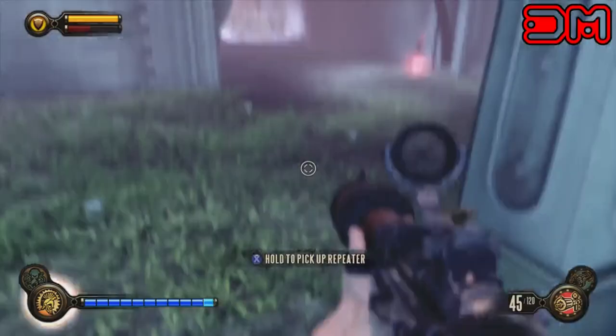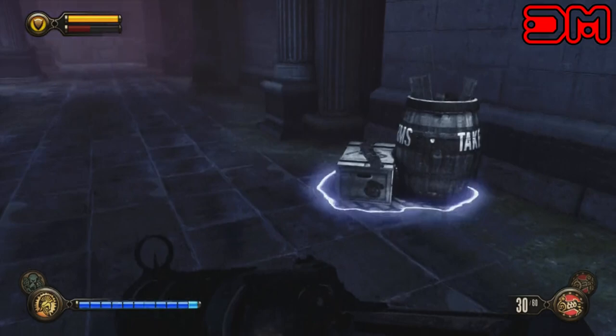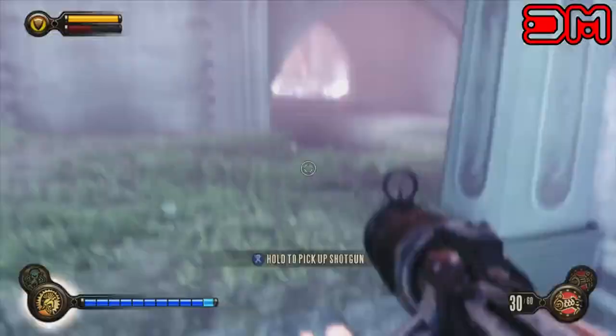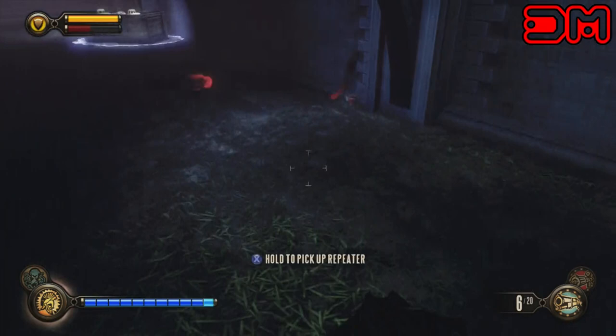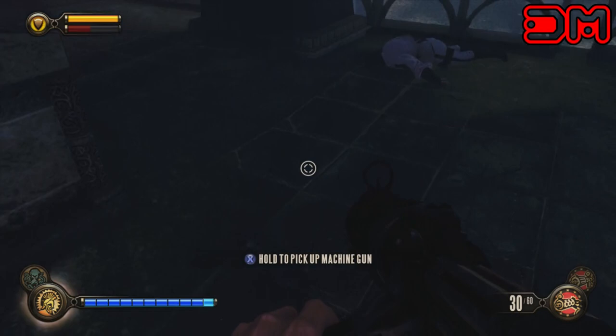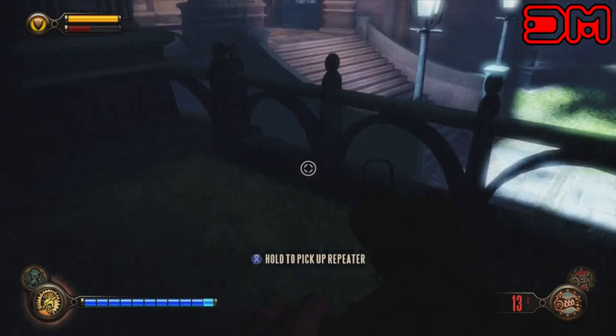Under the bridge is going to be your safe house. This is where you're going to have all your weapons, and it also has some health packs there, so it's a great spot to take down Lady Comstock. You're going to need the crank gun, the hand cannon, the shotgun, the machine gun, and the burst gun under the bridge.